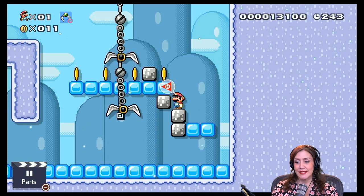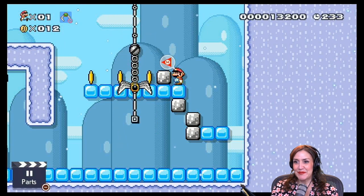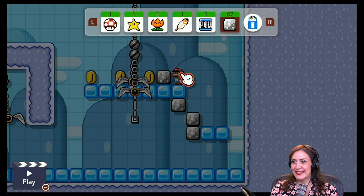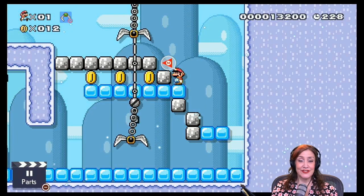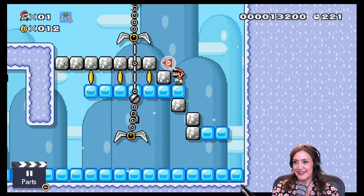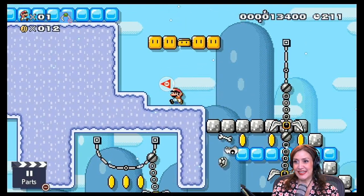I wonder what would happen if you used invincibility or POW. We're going to go ahead and just use the building blocks and see if that will help. I need to figure out how to get on top of the claw — although anytime I get near it, it just wants to grab me, which is how it's programmed I guess. So nervous to jump. What if I could just fly up? Maybe I could build another platform here. If I build a cross, I wonder if it could still go by or if it traps it — turns out it doesn't trap it. I'm going to try to jump on it again. It's all about the timing. We made it by it!